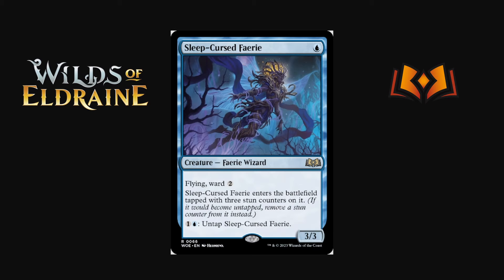Sleep-Cursed Fairy is one of the more interesting cards: a one-mana 3/3 with flying and ward two, but it enters with three stun counters so it comes in tapped and remains tapped for the first three turns it would untap. It has an activated ability — one and a blue to untap it — making it less of a bad topdeck. If you play it turn one and untap on turn two that's okay, but attacking with it when it still has stun counters will stun it again. Hard card to evaluate; really powerful in a fairy shell, and ward two means it doesn't just die to Fatal Push.